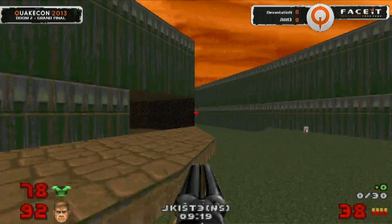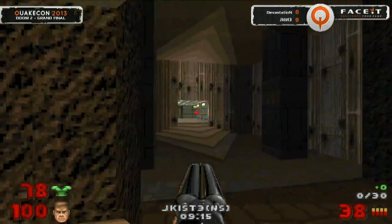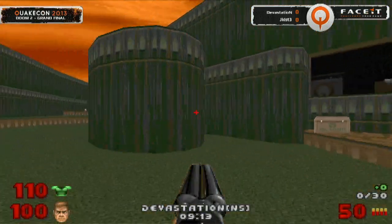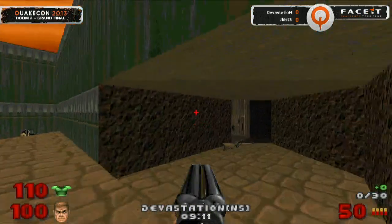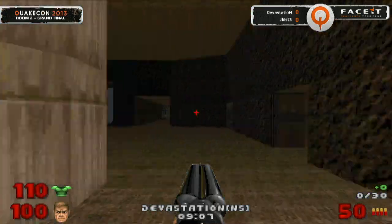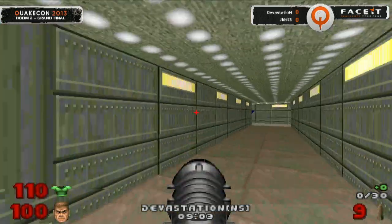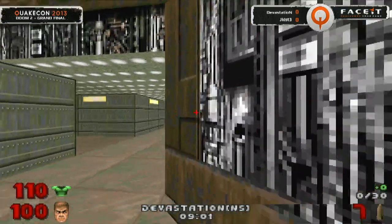A bit of a quiet start here for the first frag. These guys have been playing all night and they know exactly what's up. The pressure is on, so they might want to be a little bit careful making decisions. The resources do not respawn on the map, so these armors they've collected — it's going to be the only time they'll see them. Every point of damage is going to matter.